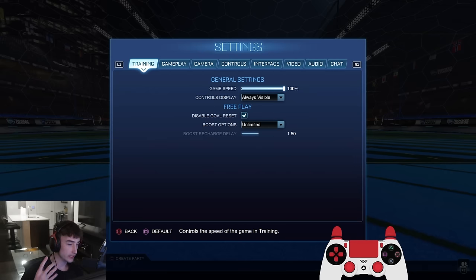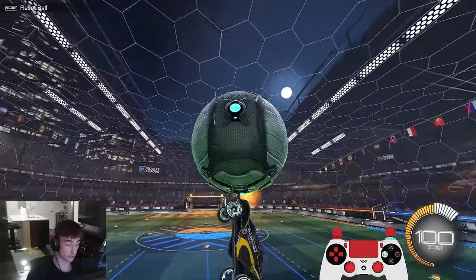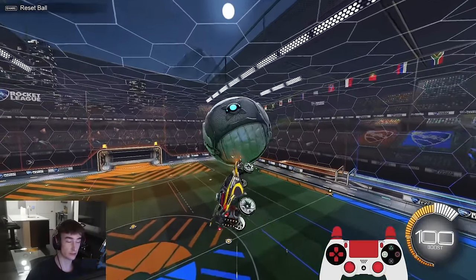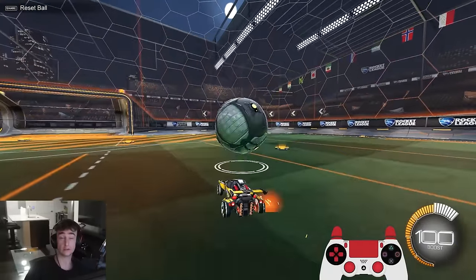Okay, training. First off, nice and easy — game speed is at 100%. I do recommend putting this down to 60% sometimes. I know a lot of you are thinking I'm crazy, but putting the game speed down does help with warming up and learning specific mechanics. You can turn that game speed down, see what movement your car is doing, get specific points when you're trying to learn mechanics like air dribbles, for example. It allows you to slow it down and break the mechanic into smaller compartments.